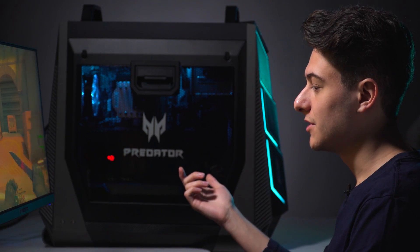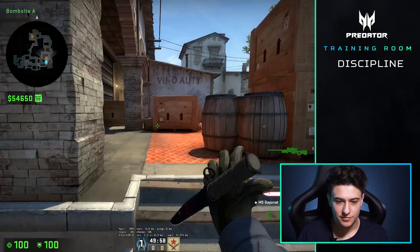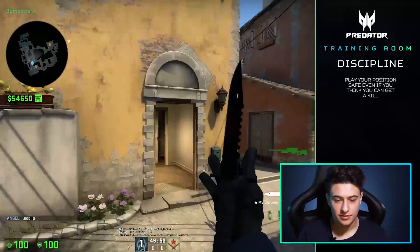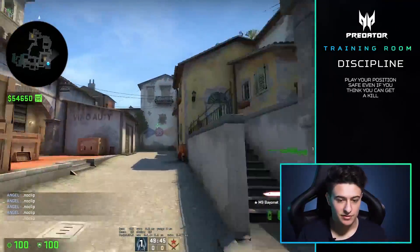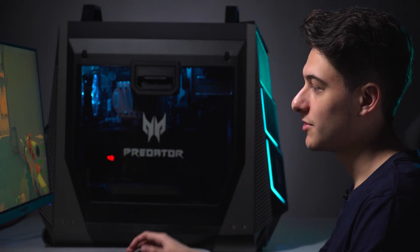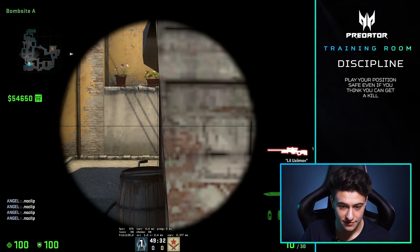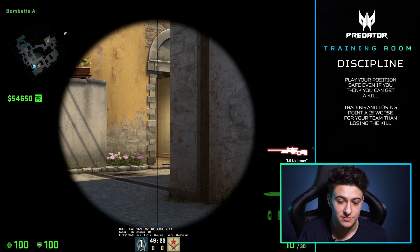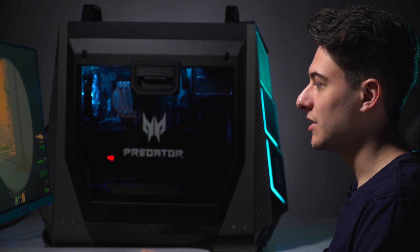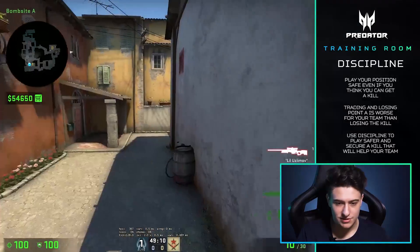The fourth thing we're going to talk about is discipline. That has a lot to do with re-peeking and not aggressing when you shouldn't. An example of aggressing when you shouldn't: let's say it's 4v4, three of you are in A, one guy playing B, and you know the majority of the enemy team is in brackets. You have a teammate in pit and another at Moto, and you're AWPing lane this round. A disciplined play would be to play kind of safe, because if you were to aggress lane by yourself and even miss the shot — even if you got a kill — getting traded there is really bad for your team. It's very important to stay disciplined in a scenario like this.